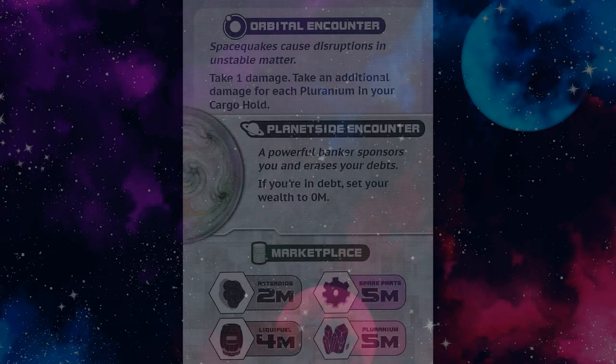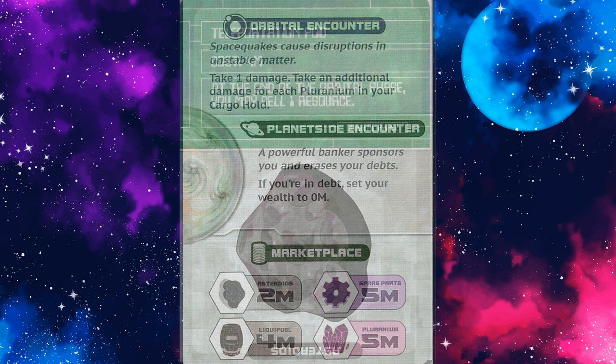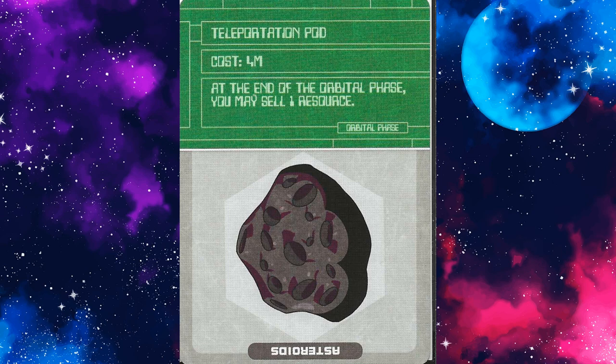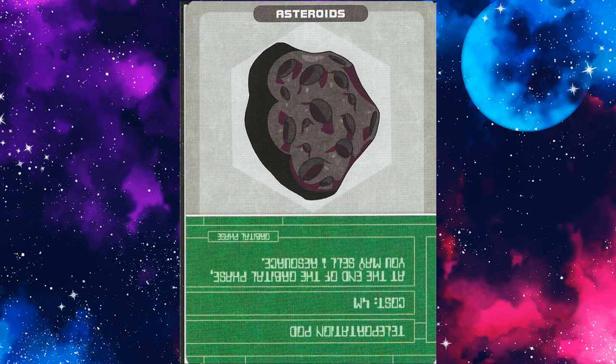For example, on one side of the card you have an orbital encounter, planetside encounter, and a marketplace, each contained in a well-defined section of the card. Flip that card over and you have a ship upgrade with the relevant text. Turn that card upside down and you have a trade good. It's very clever and works exceptionally well.